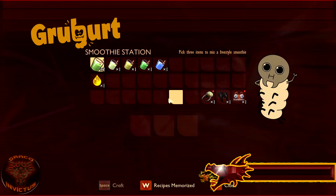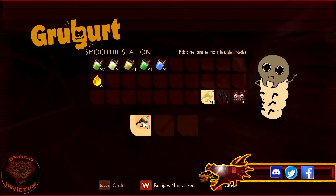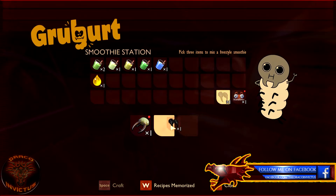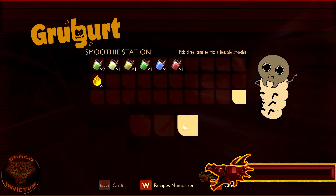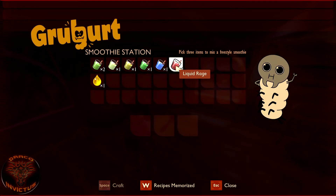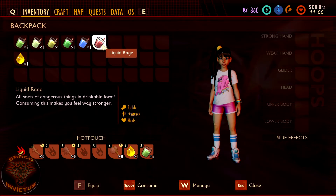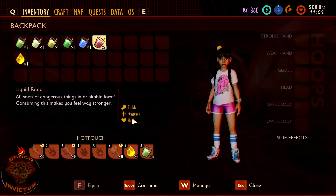The last one we're actually making today is called Liquid Rage, and it requires larvae spikes, spider fangs, and ant mandibles. We get that crafted — there it is, Liquid Rage. All sorts of dangerous things in drinkable form. Consuming this makes you feel way stronger. It's edible, gives you a plus to your attack, and it heals.